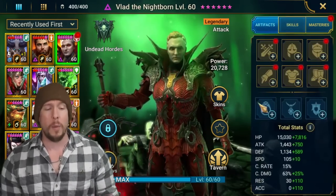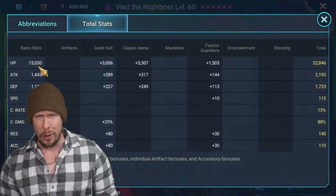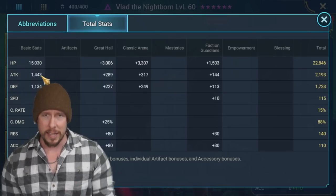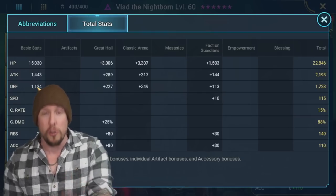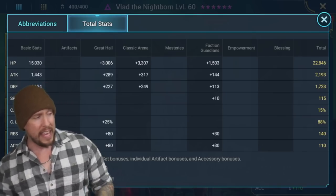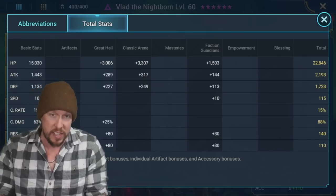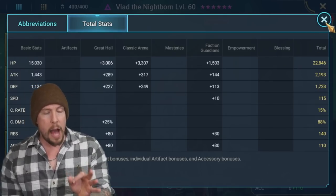Let's gear this dude out. Looking at his base stats: HP is 15k, very low even for an attack-based void legendary. Attack is 1443 — high but not extreme, though the multipliers scale it well. Defense is 1134 — not too bad compared to other nukers. Speed is 105, which is very good for a debuffer and control champion. Keep in mind block active skills can be resisted or cleansed.